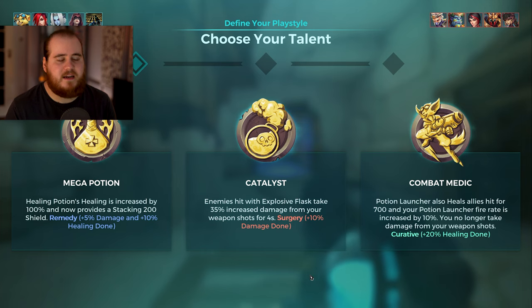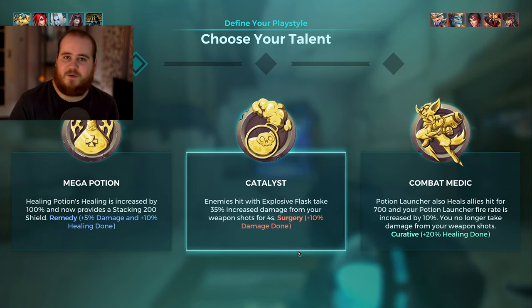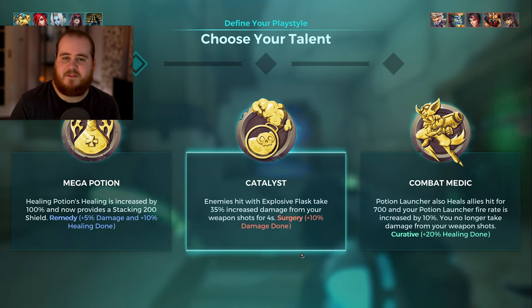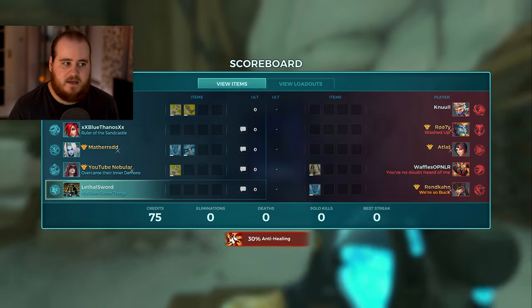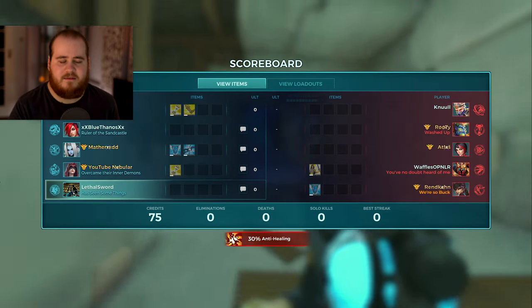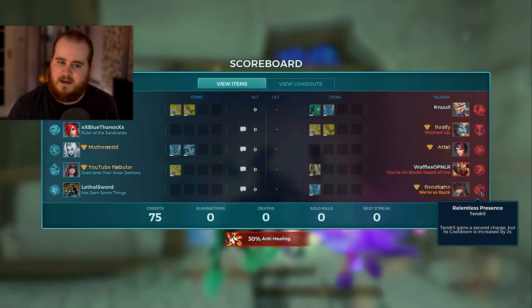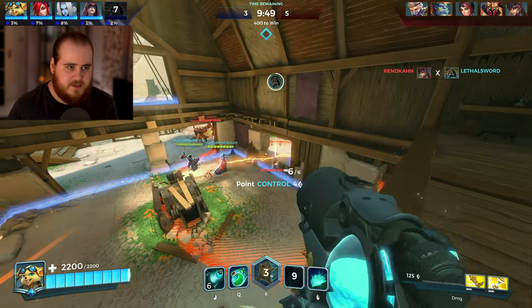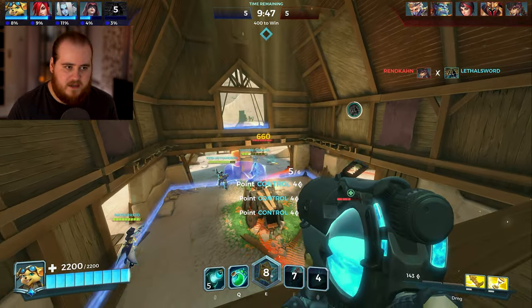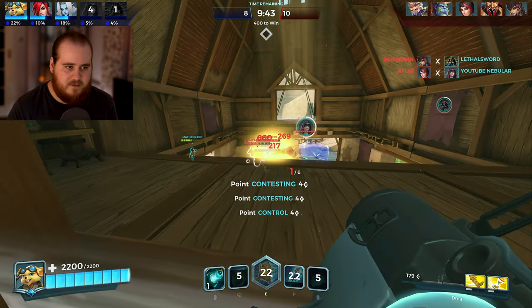They have a Koga and a Grohk, both characters who have immunities, Vivian with the shield, Khan with the shield, and a Vora who has immunity with the right card. For our side we have Ash, Seris, Corvus, and Kasumi. We should still do fine — it doesn't massively screw you over — but it's definitely going to be tougher. There's a big right click trying to get rid of Vivian, there's a queue to get two of them, there's a big slow.